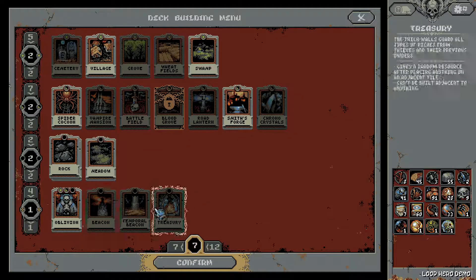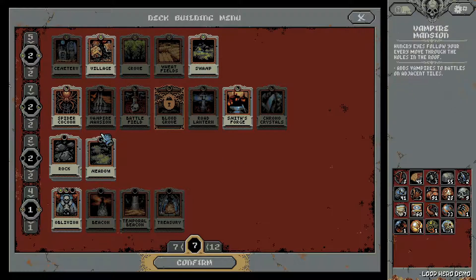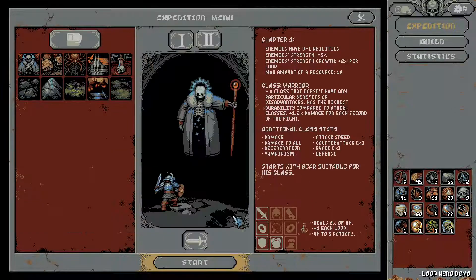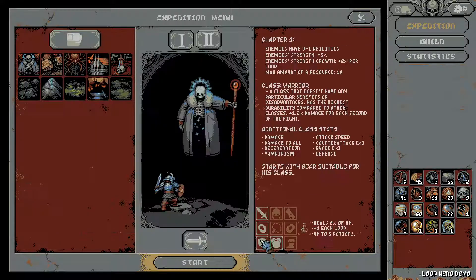So this time I won't be using the side upgrades - swamp, village, meadow. Let's also get the vampire mansion. That seems like a nice build, maybe even the battlefield to get some chest spawning going. Yeah, I like this, it's pretty decent. Seems like you don't need to confirm. Anyway, let's go on the run.